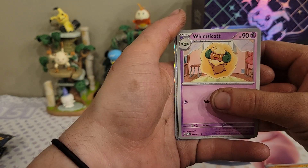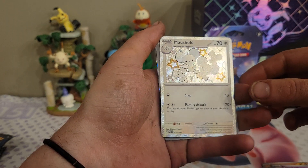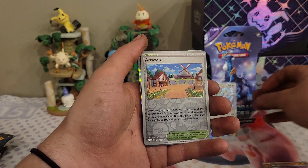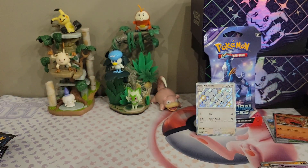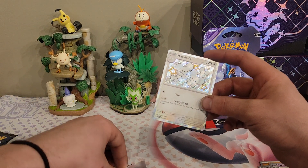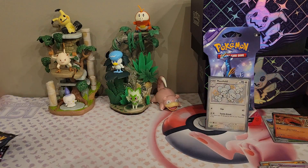Pack one: we have a Clavipus, a Varoom, a Manky, Nemona's Backpack, a Whimsicott, Atticus, and a shiny Moushold — I'll sleeve that up in just a second — a reverse Artisan, and a Heat Rotom. This is only the second time opening this set so starting out with a shiny Moushold, I'm happy.